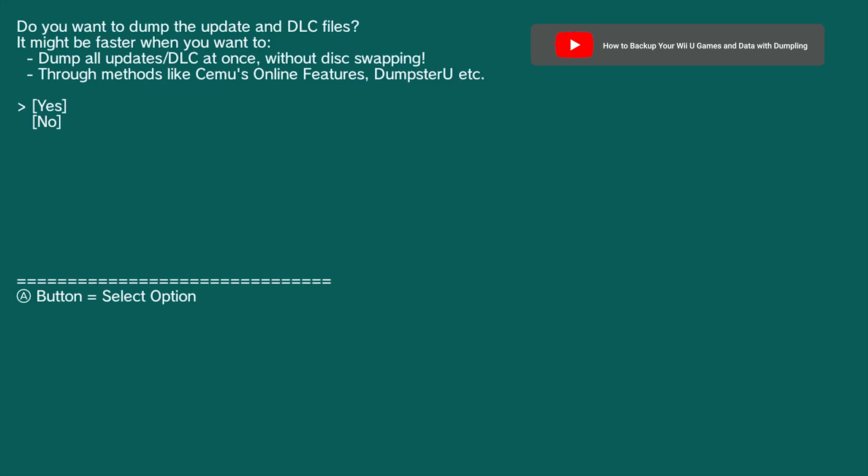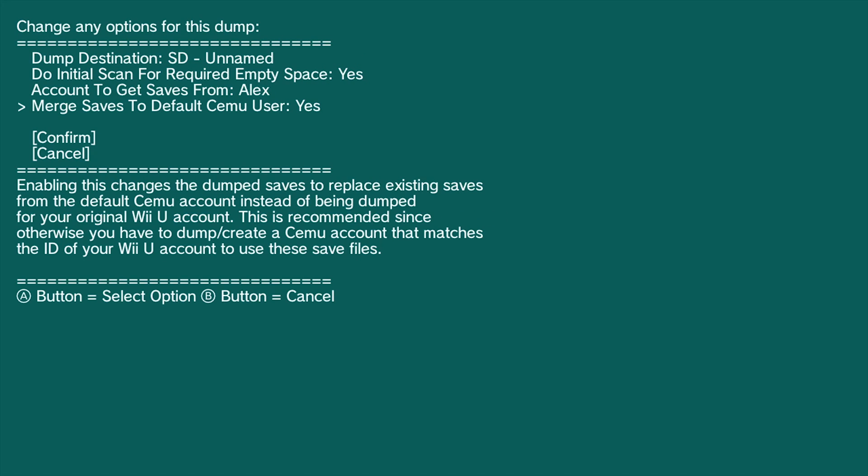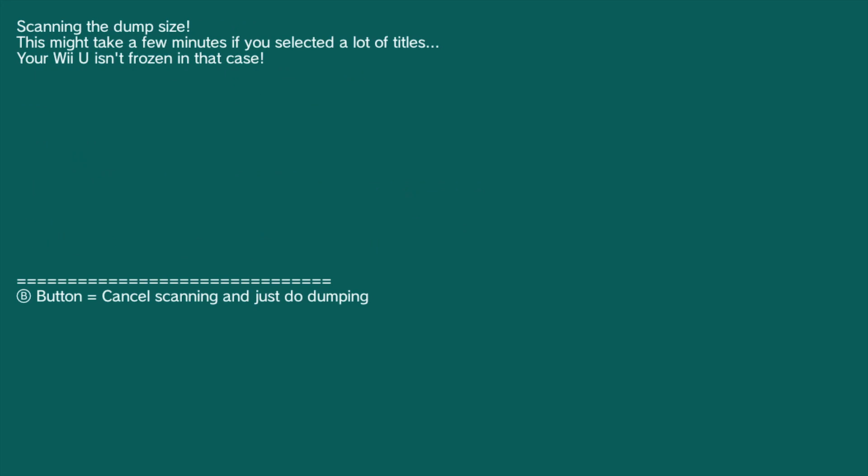Now that Pretendo's set up on your Wii U, let's take it a step further and get set up for emulation via Cemu. Last year, I released a video walking folks through the process of using an app called Dumpling to make backups of Wii U games. Setting up Pretendo with Cemu uses the exact same process with just a few more steps.